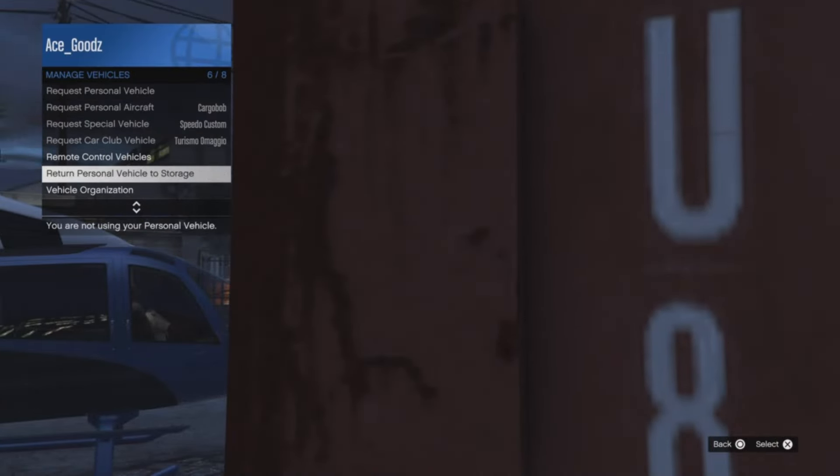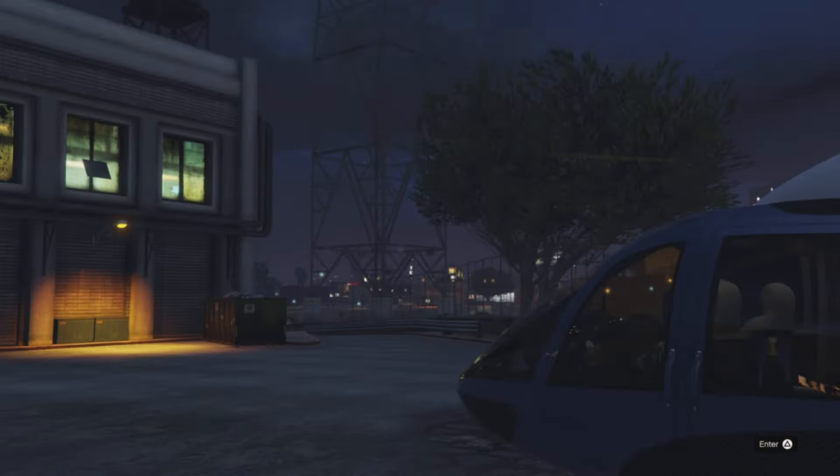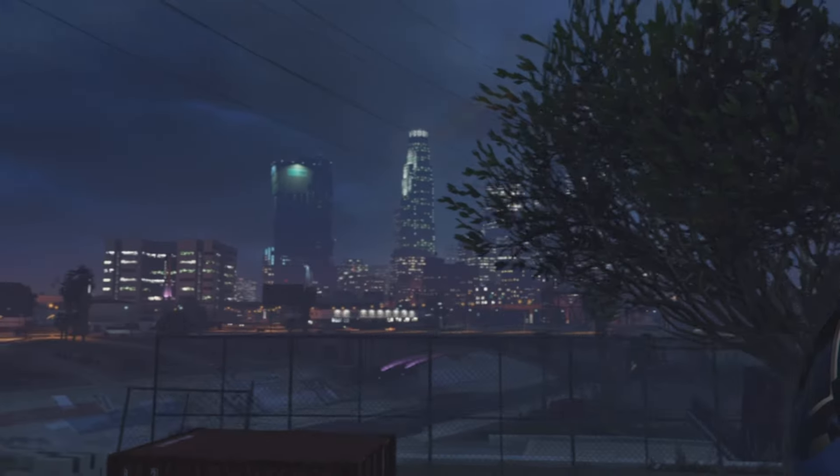You want to return the personal vehicle back to storage and then get in. At this point you will then get the quick travel option to make your way towards the Maze Bank.